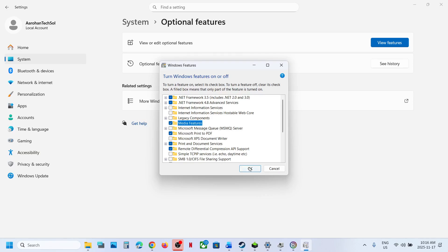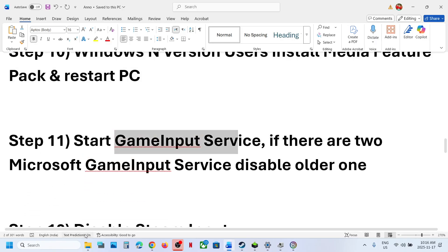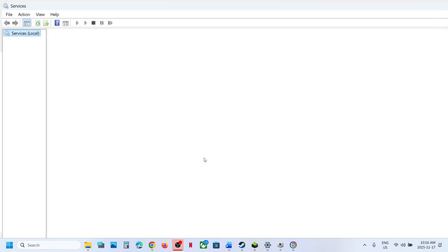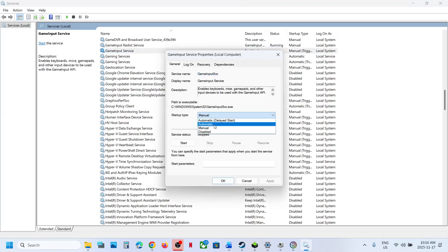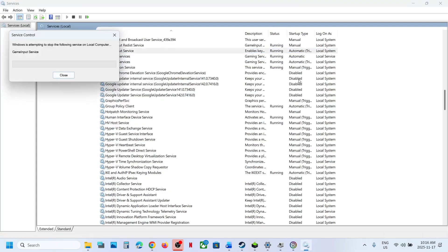The next step is to start the Game Input Service. Type 'services' in the Windows search box and click on Services. Find Game Input Service, make sure it is running, set it to Automatic, click Apply, and click Start if it is highlighted. Then restart the service and relaunch the game.